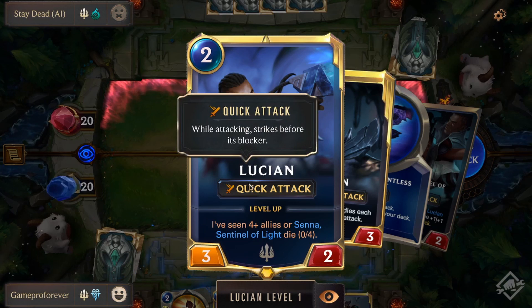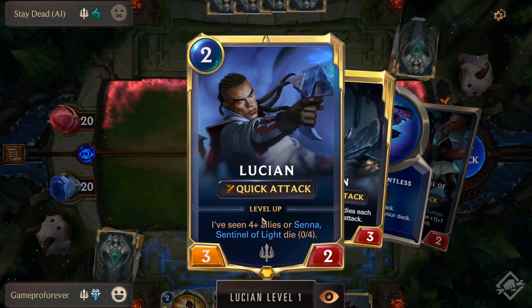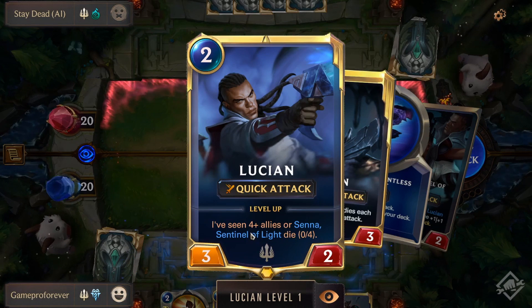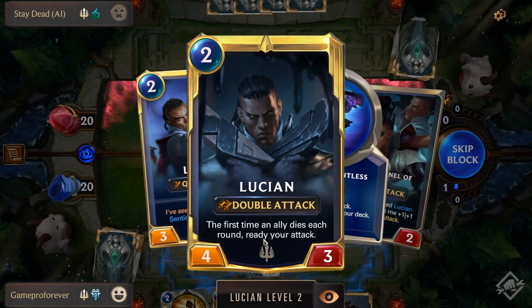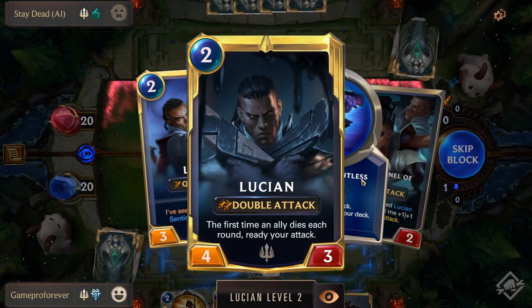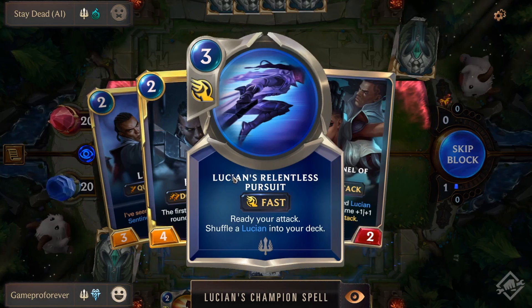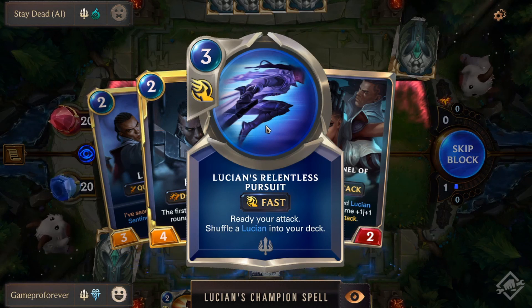Champions have the ability to level up. Lucian has Quick Attack — when he attacks, he damages the enemy before taking damage back. For him to level up, he has to see four allies or Senna, Sentinel of Light, die. Once that happens he gets Double Attack, and the first time an ally dies each round you ready his attack again. You can play up to three of the same champion, or six total in your deck. If you draw a duplicate champion in hand, it turns into a spell so you're not stuck with useless copies.